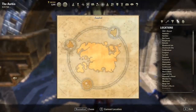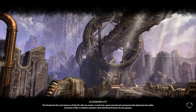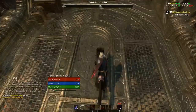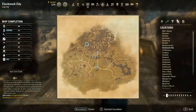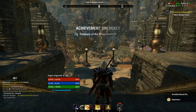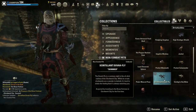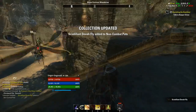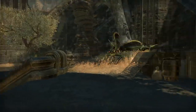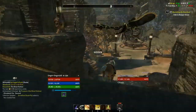Last but not least, you can unlock the Scintillant Dwarven Dragonfly — basically a mechanical Dwemer dragonfly — by entering the Brass Fortress in Clockwork City. Head into Clockwork City, follow the road ahead, cross the bridge, enter the Fortress, and you'll get your pet. Those are all the free pets as far as I'm aware; if I missed any, let me know in the comments and I'll add it to the website.